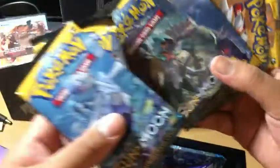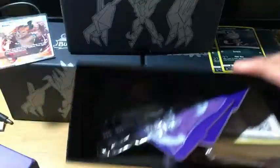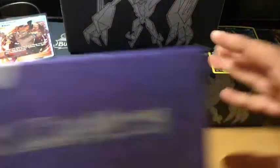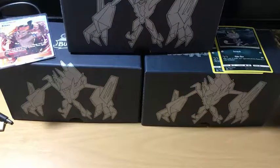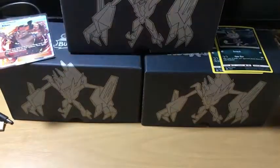We should have eight packs — everything else is pretty standard in the Elite Trainer Box, so I'm just going to flash it like that and keep them closed up. I thought I saw a coat card — yeah, there it is. I'll give you guys the coat card. They also include the Lunala sleeves and something else. Okay, but anyway, eight packs.